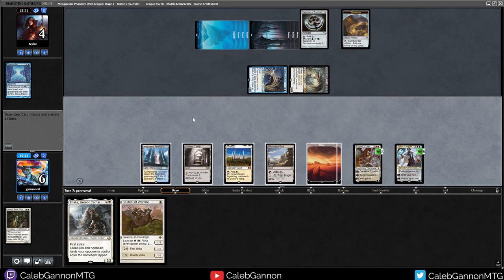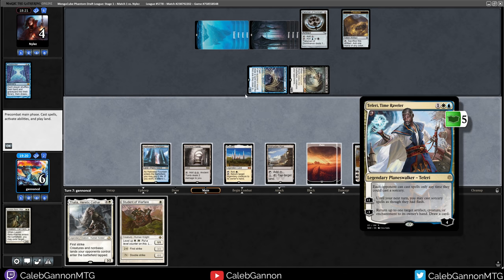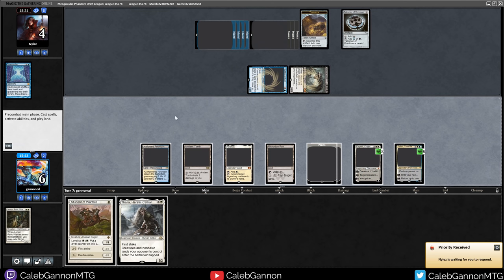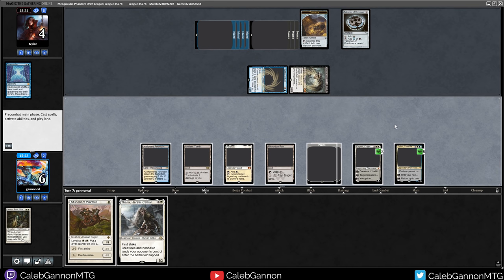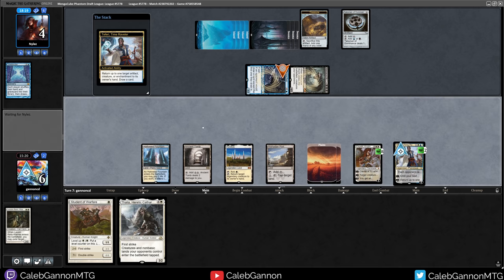Student of Warfare - Dune of Warfare - that definitely helps. Can I Teferi the Worldbreaker? I think if I Teferi Worldbreaker I still get to draw the card. Can Elspeth make a chump blocker? I really want to keep Elspeth to activate her flying ability. I do want to Teferi the Worldbreaker here - I think I get to draw the card. We lagged out momentarily. Let's bounce Worldbreaker - see what happens. My internet just crashed. This is why I don't stream, at least at this house.